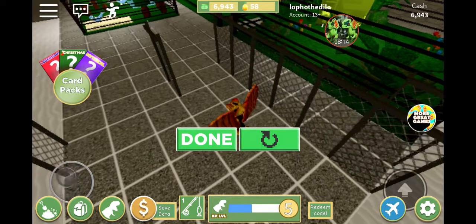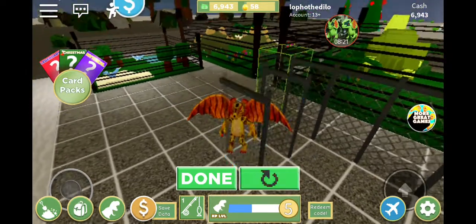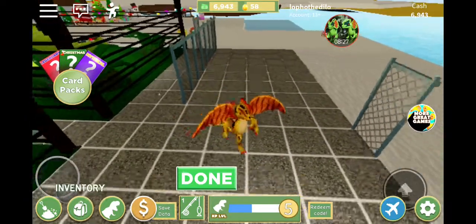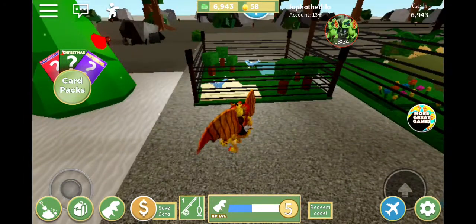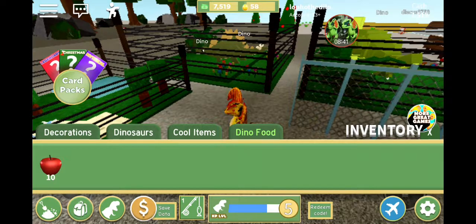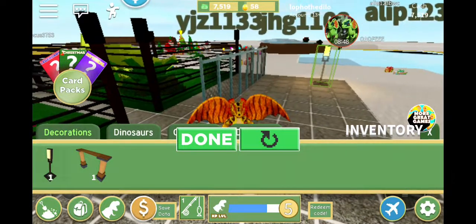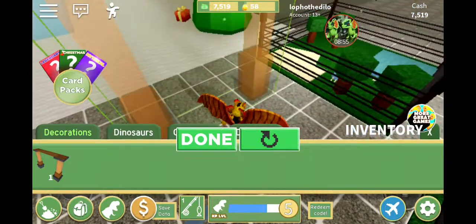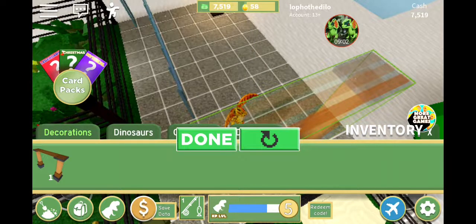There we go - now this is how it's supposed to be! I need to move you over here. There we go, now we have a little dinosaur fence. Let's see what else we can have - dino food? Dinosaur decorations. A lamp - let's put our lamp over here. This is the park gate - I think we need to spin it around. There we go, let's put it here, done.